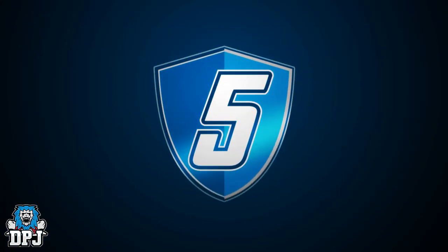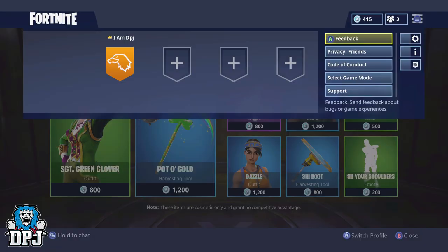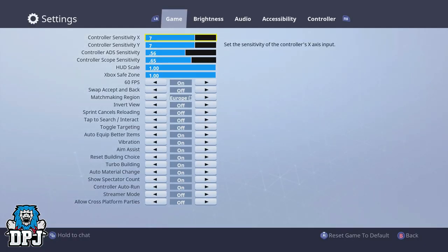First up: your settings. You may want to adjust these before doing anything to give you an advantage in many scenarios. Your controller sensitivity is up to you — some like it high, others much slower. I personally started at a low sensitivity and moved up a few digits. The ADS and scope sensitivity I suggest you leave or play around with a bit, but remember those default values — maybe take a photo of them on your phone.